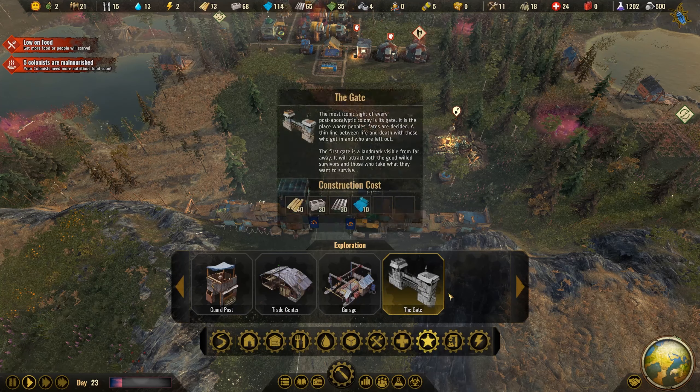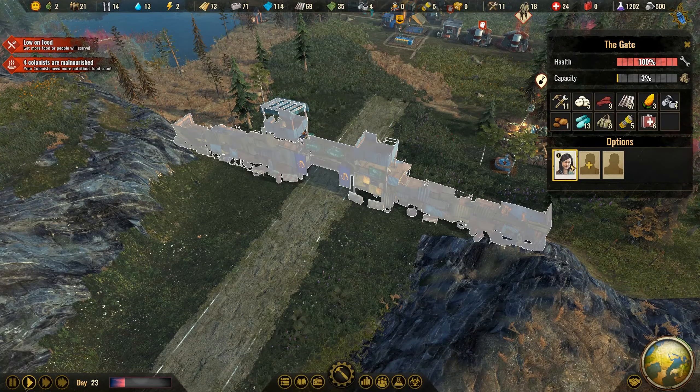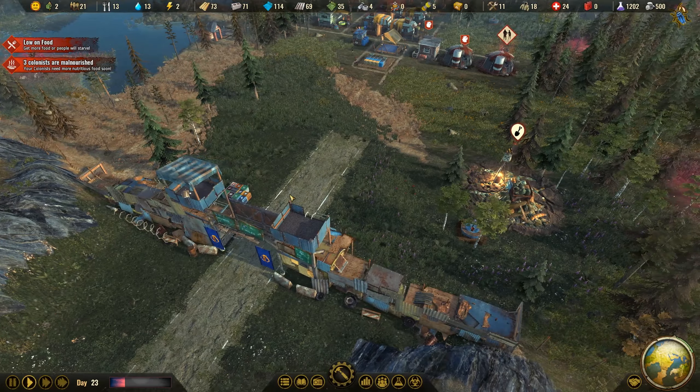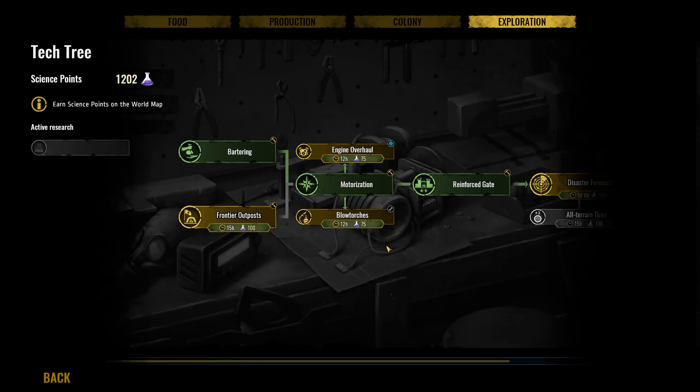Let's check the gate — we have the garage now. Has it been automatically reinforced? Yes, I think it has — I don't see the old setup anymore. There are metal walls on this side now, so this is a much stronger gate. We have one slot occupied so far, and if another attack comes, hopefully they'll have a much harder time breaking through.